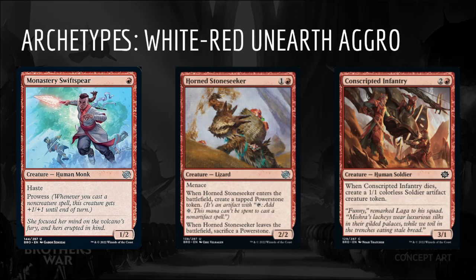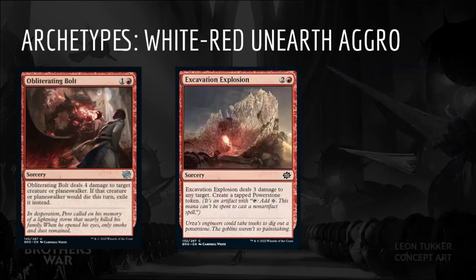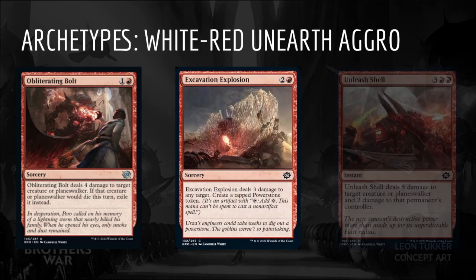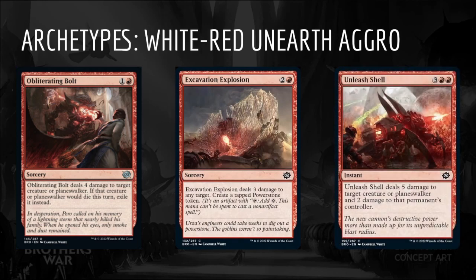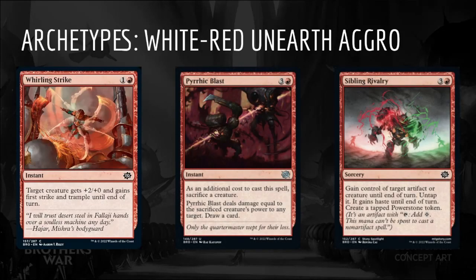In addition to White's aggressive creatures, Red adds Monastery Swift Spear, Horned Stone Seeker, Conscripted Infantry, Giant Cinder Maw, Penragon Strong Bull, and Blitz Automaton. Red also adds excellent removal in Obliterating Bolt and Excavation Explosion, along with Unleash Shell which will be solid as a 1 or 2 of. Whirling Strike is an excellent way to win combats and push through damage. Pyrrhic Blast and Sibling Rivalry can deal the final few points to secure the win.